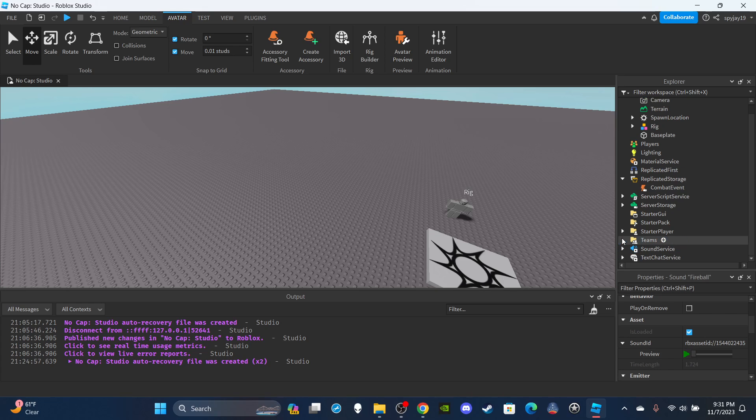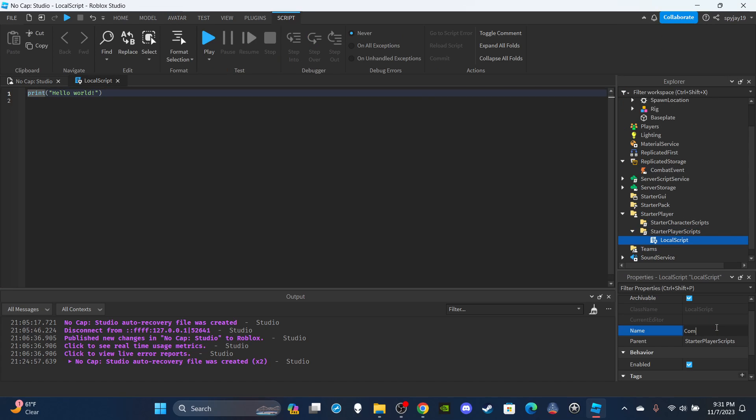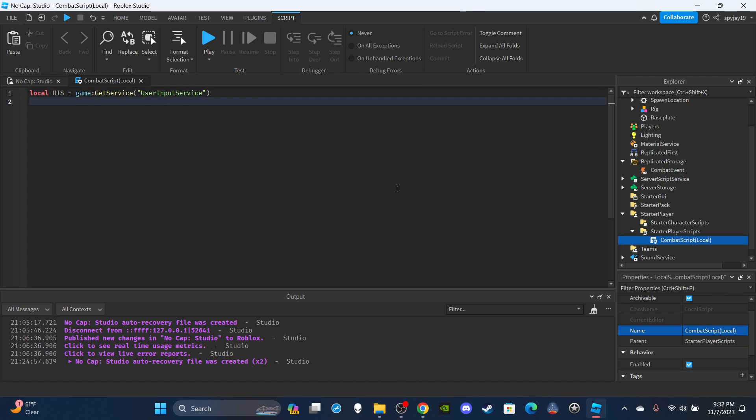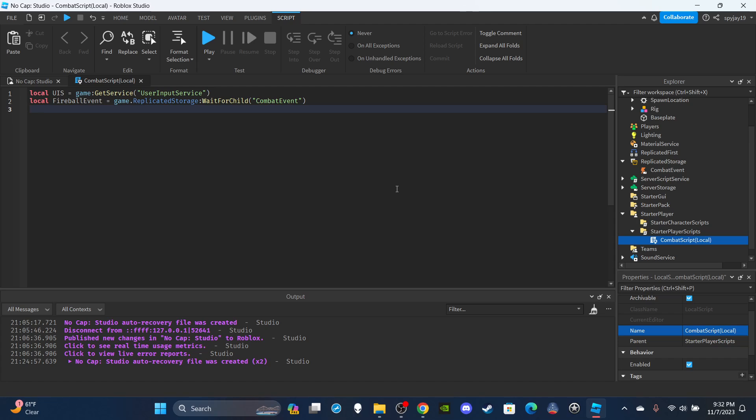Let's go ahead and get straight into the scripting. Head over to StarterPlayerScripts, insert a LocalScript, and name it "CombatScript (local)." Delete the print hello world line. We're going to make three variables. First, get the UserInputService: local UIS = game:GetService("UserInputService"). Then get the fireball remote event: local fireballEvent = game.ReplicatedStorage:WaitForChild("CombatEvent"). Then get the local player: local player = game.Players.LocalPlayer.